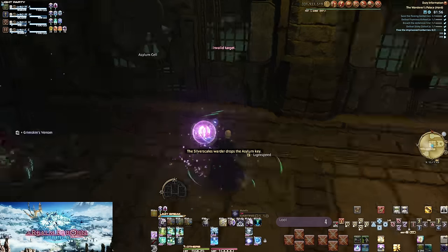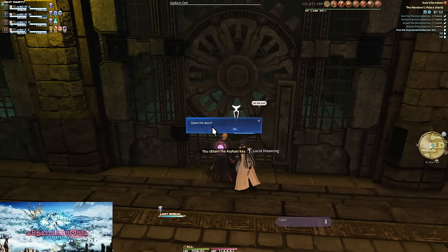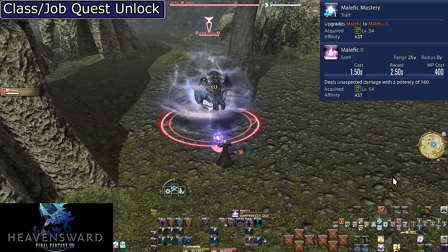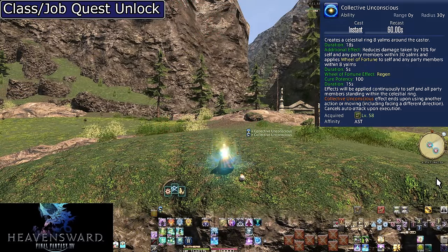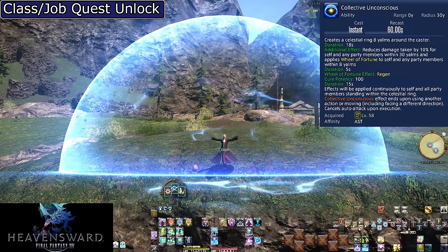That ends our short trip to 50 in A Realm Reborn skills, but now we've caught back up to the base level of Heavensward, so let's check those skills. Level 54, Malefic Mastery and Malefic 2 — Malefic 2 is 160 potency, a 10 potency buff. That's it. Level 58, Collective Unconscious. On a 60 second cooldown, this creates a bubble around you with a radius of 8 yalms. This is a channeled skill — you must stand still for it to be maintained. If you are moving during activation or move at any point after, the skill ends. You can use it for up to 18 seconds, but this is not something you want to be doing.